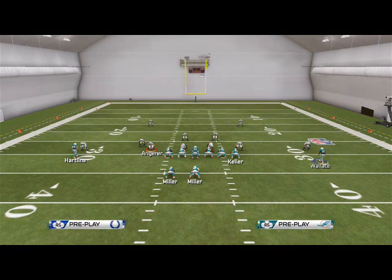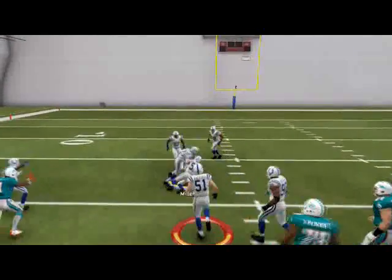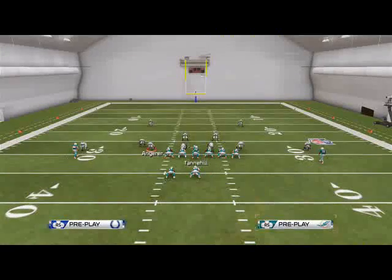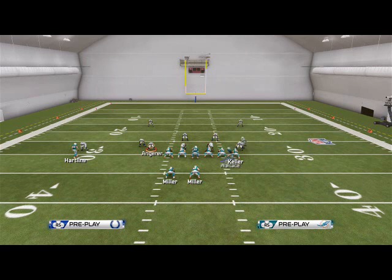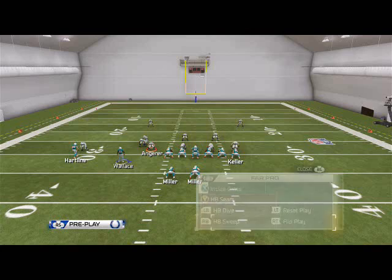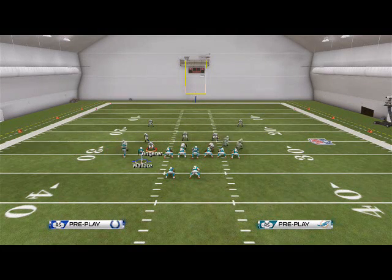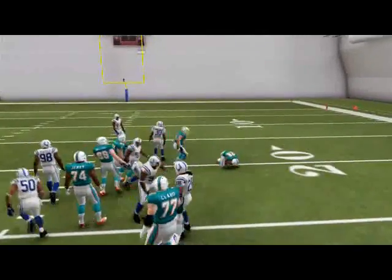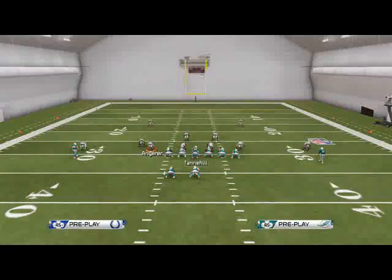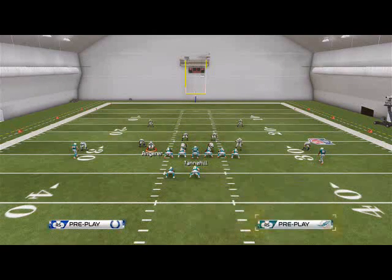My favorite run from the west coast playbook right now is the halfback dive. I just feel like it gets really good blocking, especially in Man 25 where blocking is really overpowered in my opinion. We can use that motion snap with Mike Wallace coming across to work it. The cool part about this formation is we can motion all the way across and immediately be in our Far Tight Twins and run a sweep on the backside. The ability to change formation simply with motion really adds to its effectiveness.